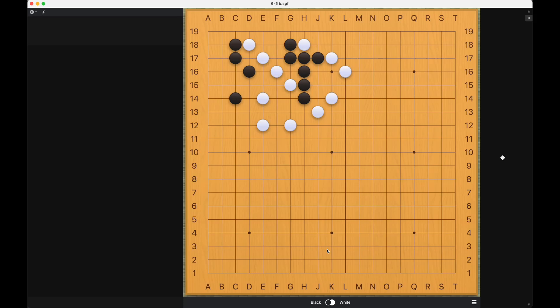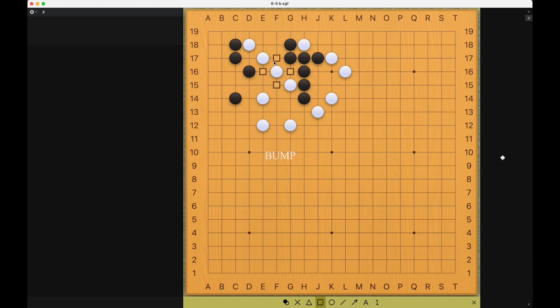This problem is for black to connect. So it seems a little far, but there are obvious weaknesses in white's pattern because there are so many bump moves that black can make, threatening to cut because white is all diagonal like this.